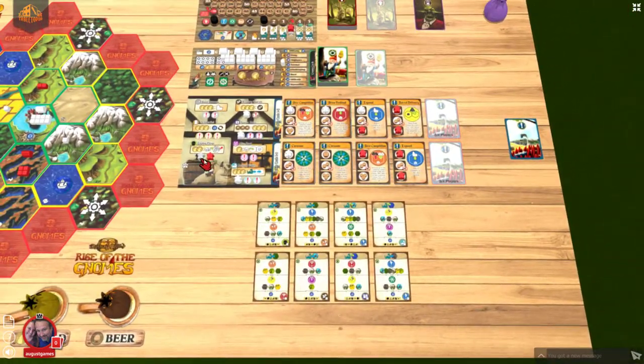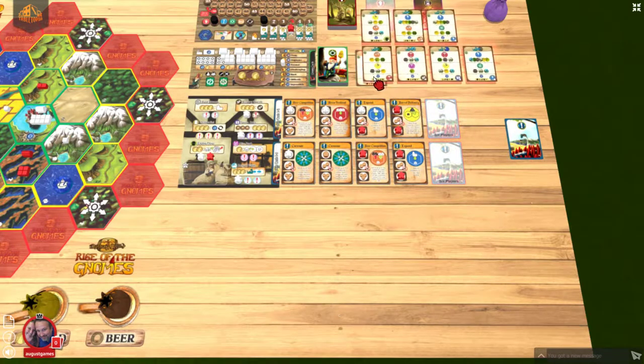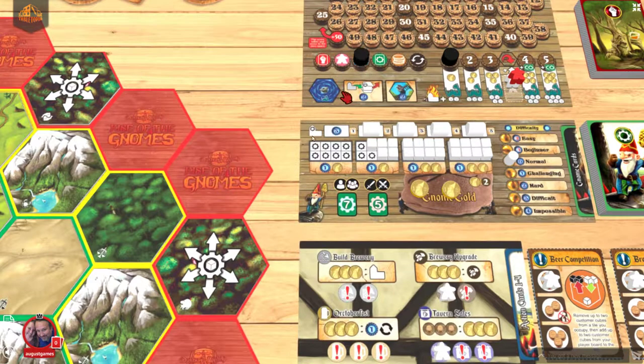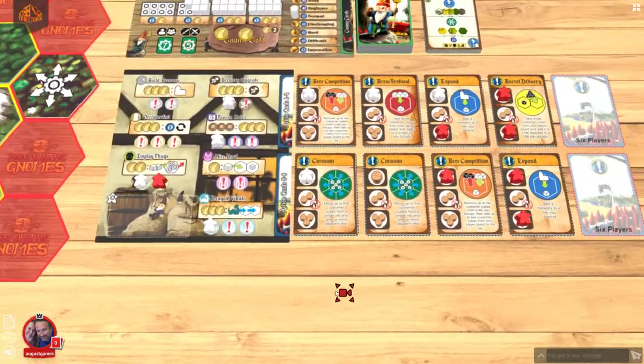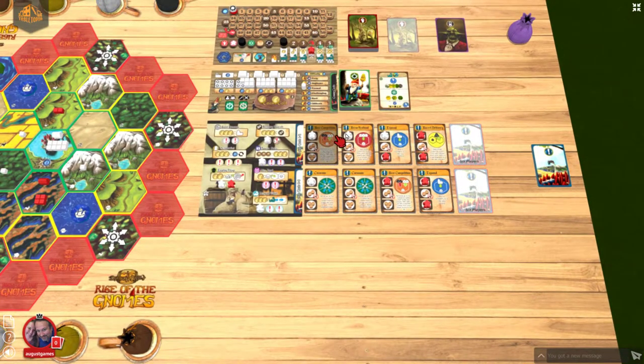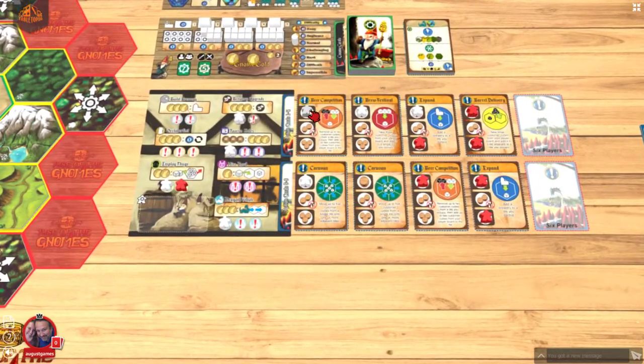So that's it — we've placed all of our workers. Now we're going to execute all of these actions. The Gnomes, as I mentioned before, do not actually perform these actions — they just block me from taking it. So I'm just going to go one card at a time.